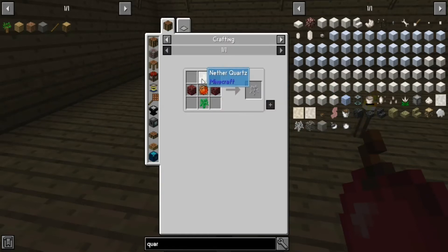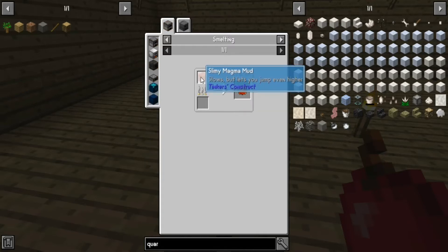So we needed nether quartz and two netherrack. We've got those. We've got these two. We've got the nether quartz. Now we need the magma slime.